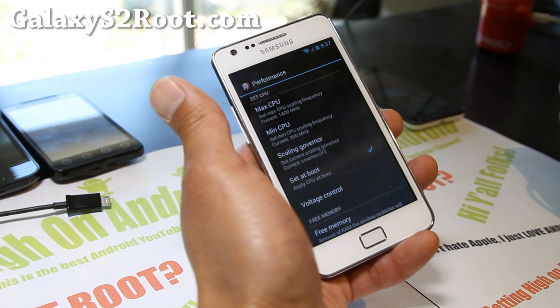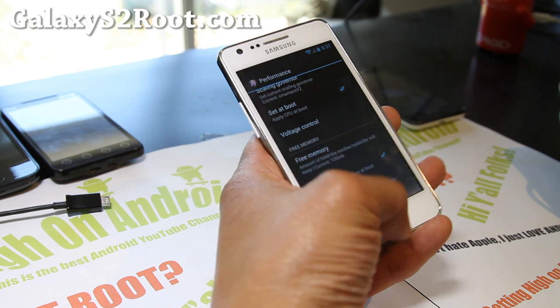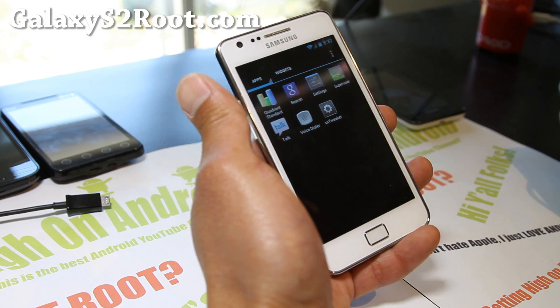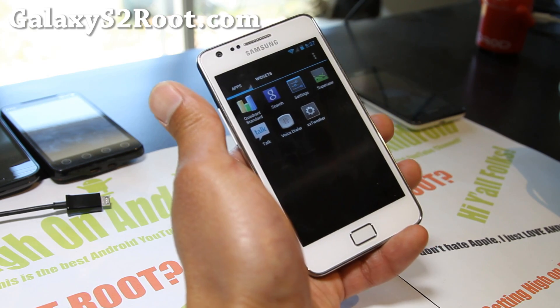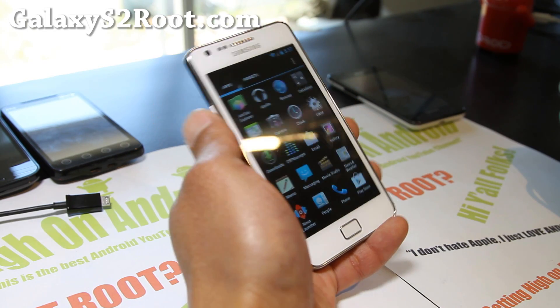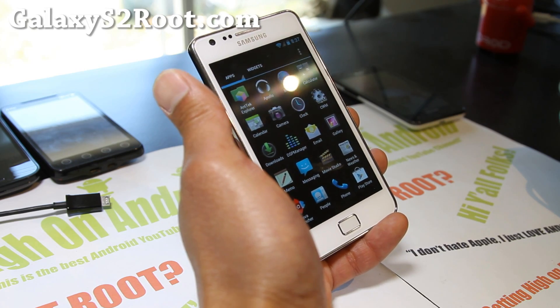It's also compatible with the SIA ICS kernel, which is what I'm running. There's also an XXTweaker app, but it doesn't work with the SIA kernel. So you can stay with the kernel it comes with, which is pretty good, but I need dual boot so I installed the SIA kernel over it.